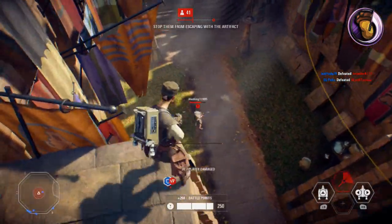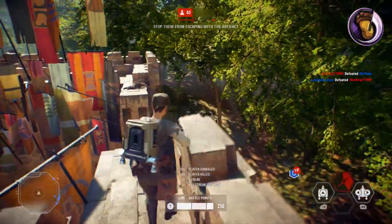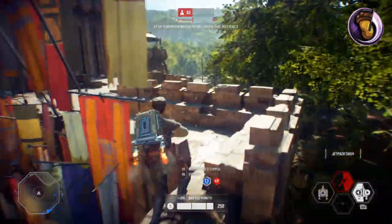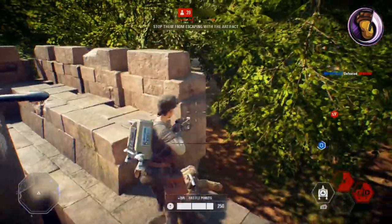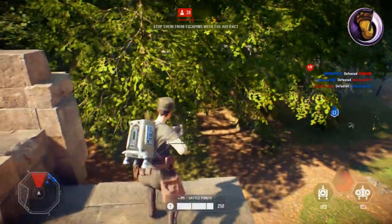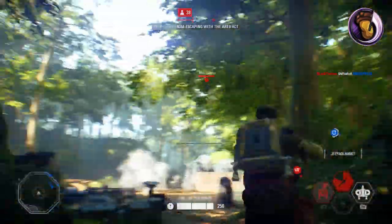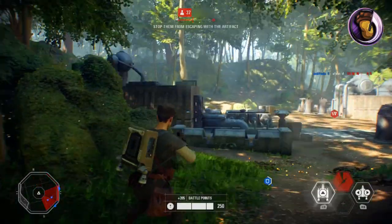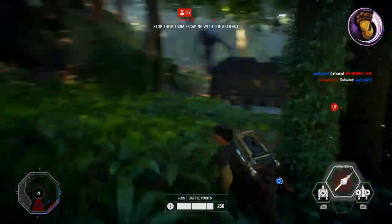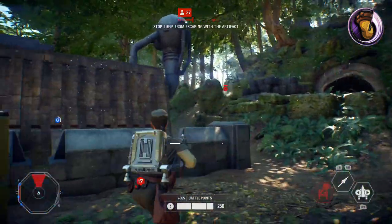The Boost launches you into the sky really high, giving you the higher ground, which is great for using the Smart Rocket. The Rocket Launcher — it's a Rocket Launcher. Currently, it's a bit less powerful than the Smart Rocket from the first game. And finally, the Jetpack Dash. The Dash makes you hover in any direction. It only brings you a few feet above the ground, but it's very good to get in or out of a tricky situation.